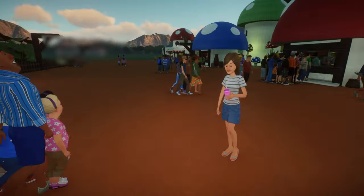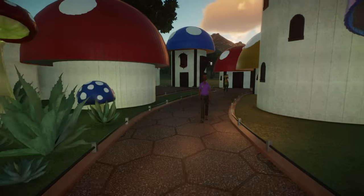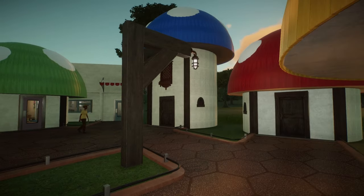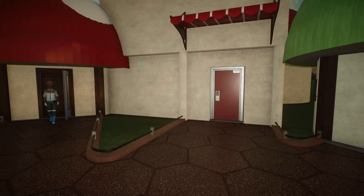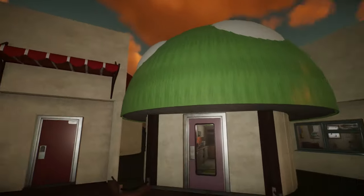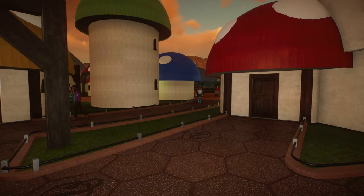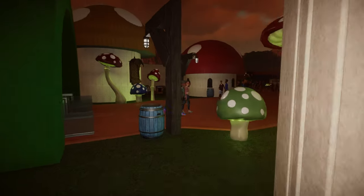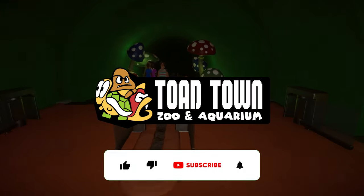Now we're going to quickly go over to our staff area that I didn't show you — here is the progress on that. I need to add a few more doors that I forgot — I don't like it when the door opens but the door is still shut from the scenery, it looks a bit weird. Let me know in the comments how you feel about that. And just like that we will exit our Toad Town Zoo — I hope you guys had a wonderful time, and I will see you next time at the Toad Town Zoo and Aquarium.